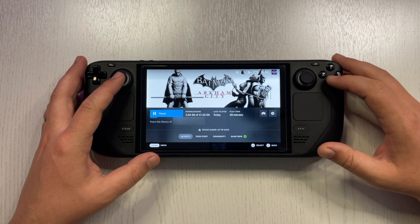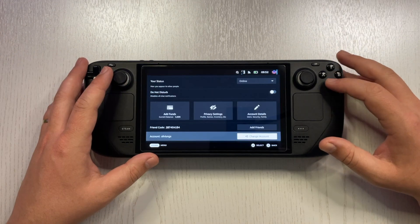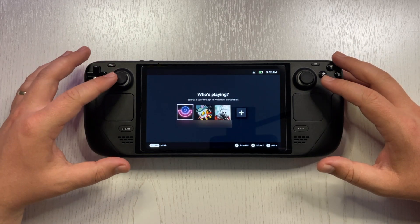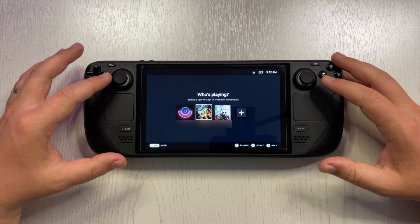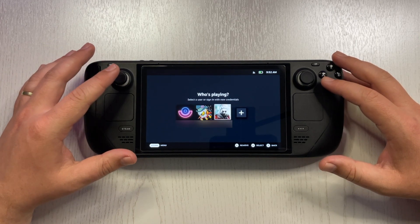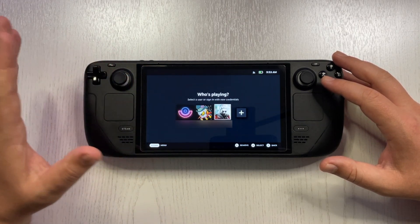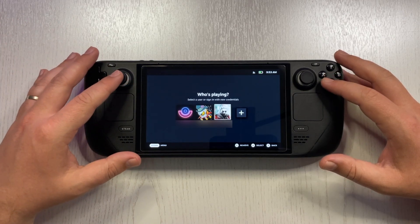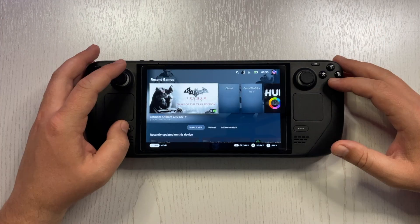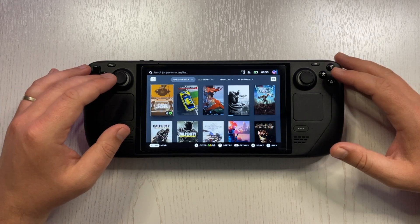How to do this is fairly easy. All you have to do is add another user when you first log into your Steam Deck, or you can go to Account, click on Change Account, and confirm. This is the login screen where you can choose the user you want to log in as. You can also add another account, and once you've added accounts from your friends, all the content from those accounts becomes available to play.